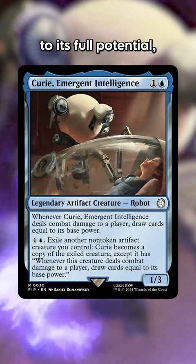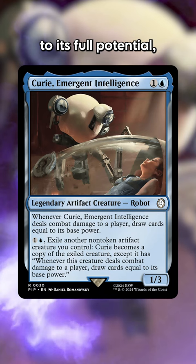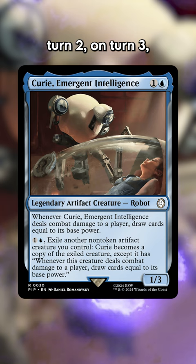But now there's a new card that abuses Phyrexian Dreadnought to its full potential, and it's called Curie Emergent Intelligence. If you play Curie on turn 2, on turn 3 you can play your Phyrexian Dreadnought and copy Curie into that Dreadnought, so it becomes a 12/12 with Trample. And whenever Curie deals damage to a player, you draw that many cards. Boom!